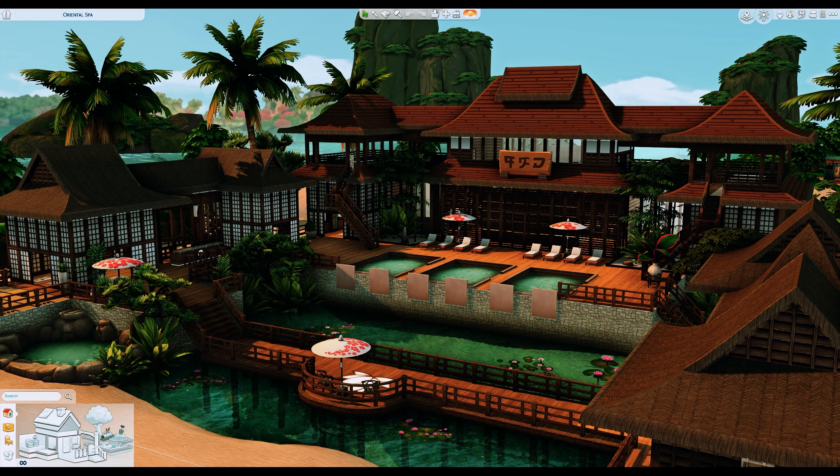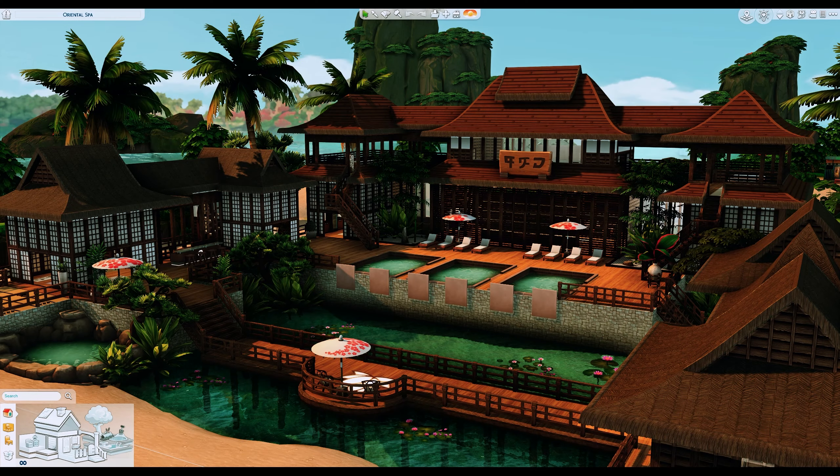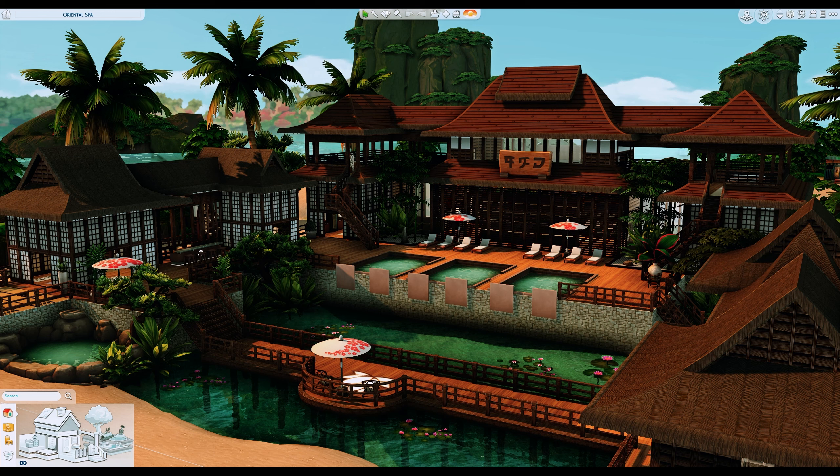The last lot we will be looking at is this gorgeous vacation spot by Plump Up King. The lot type is actually a spa but it's perfect for a vacation spot. This build is insane — the talent it takes to create this is mind-blowing. You can add this to your game and have your sim travel here for vacation or a honeymoon. It feels like you're in a completely different country. I'd pretend my sim traveled across the globe to book a reservation here and blog their experiences as an influencer.